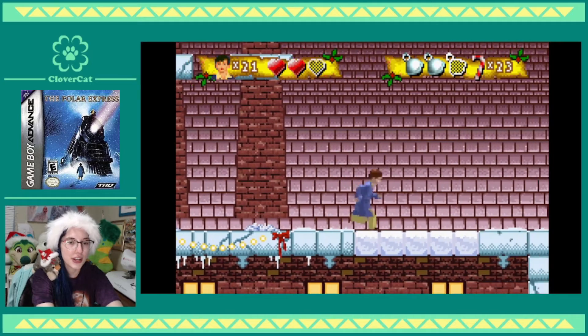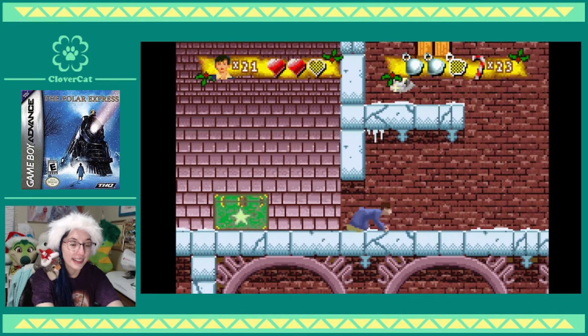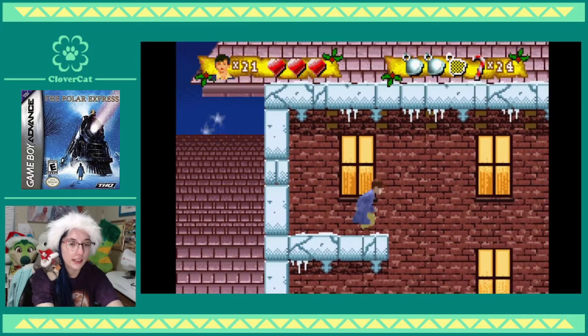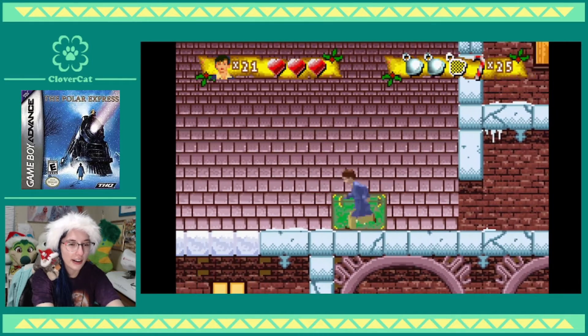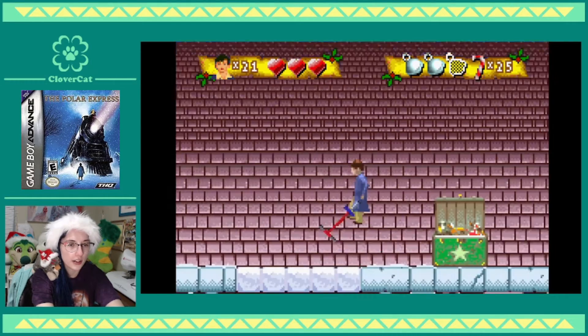It was nice of them to give me some hot chocolate right there, right before they screwed me over. Oh — well I found the end of the level, but where's that last bell? That little dinglehopper. Oh yeah, pogo stick — it must be down here.